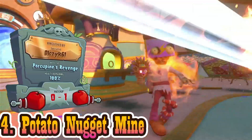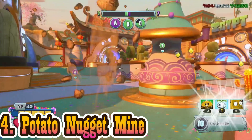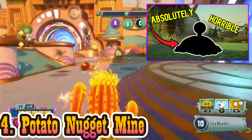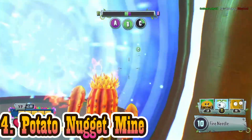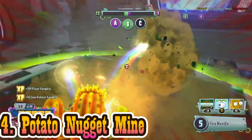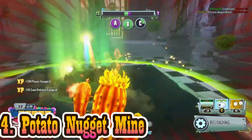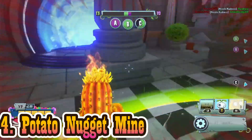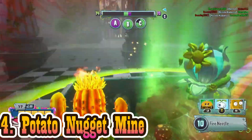At number 4, we have Potato Nugget Mine. You may know that I made a video on Potato Nugget Mine titled 'The Worst Ability in Plants vs. Zombies Garden Warfare 2.' Potato Nugget Mine isn't necessarily horrible. I just had to put it as the worst ability because I'm not going to make a whole video on Shield Decoy — that would be boring. So Potato Nugget Mine is going to take the 4th spot here.